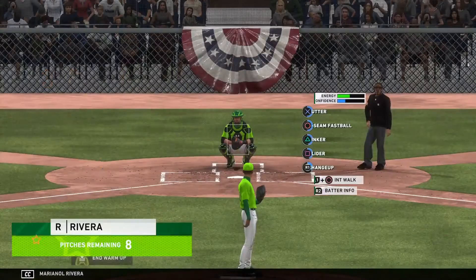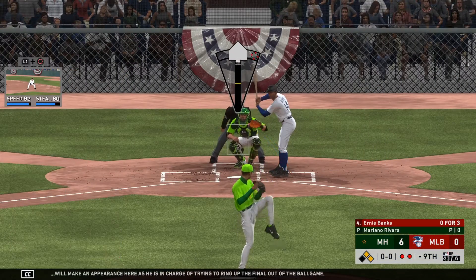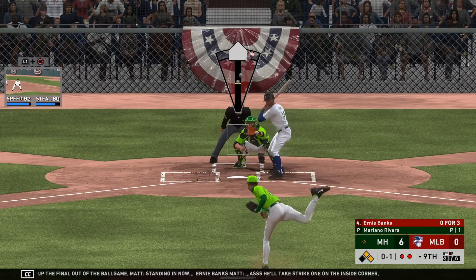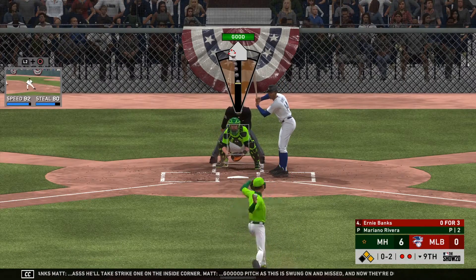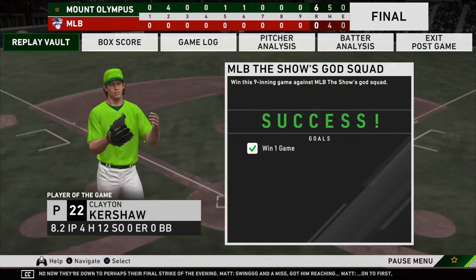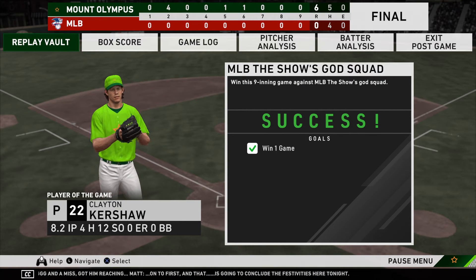Mariano Rivera will make an appearance here — he is in charge of trying to ring up the final out of the ball game. Standing in now, Bernie Banks, as he'll take strike one on the inside corner — good pitch. Swung on and missed. Now they're down to perhaps their final strike of the evening — swing and a miss, got him reaching. And that is going to conclude the festivities here tonight.